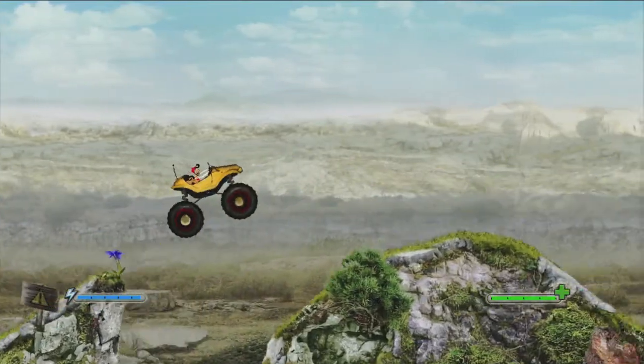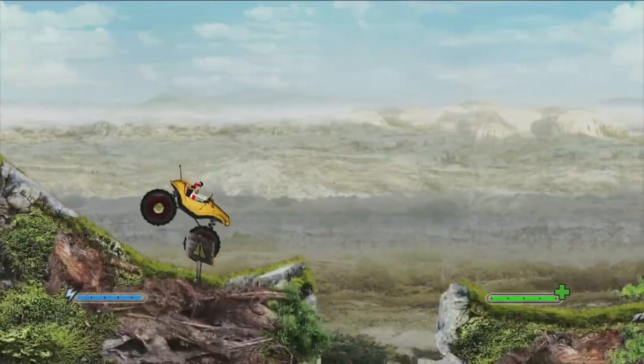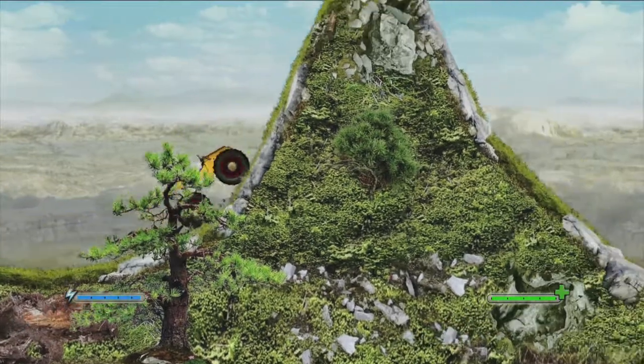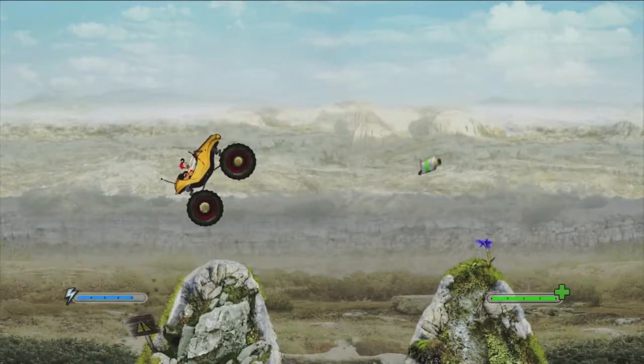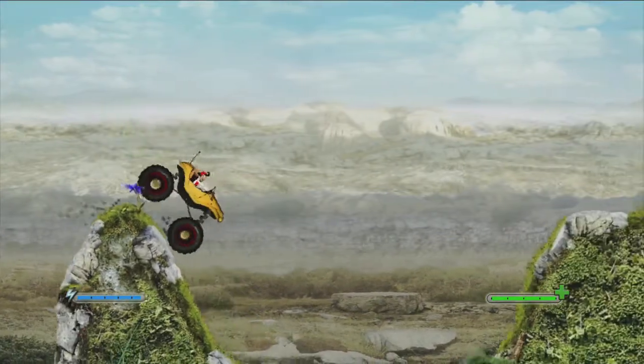There's going to be two paint tubes in the driving segment. The first one is pretty close to the start. Make your way over these cliffs, then you have this big cliff right here you have to drive across. It's going to be in the first jump — this one is actually pretty easy to get, just make sure you get the angle of the jump right.